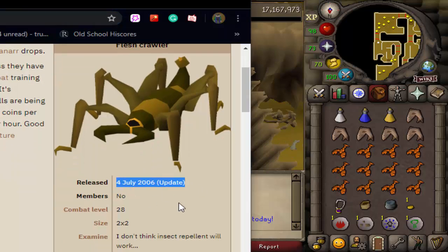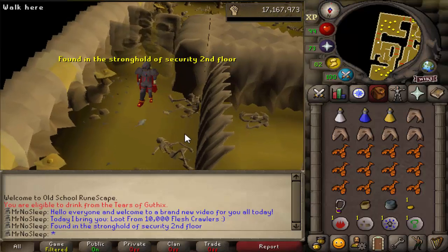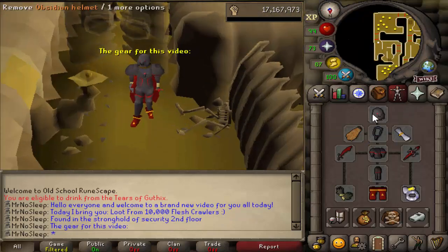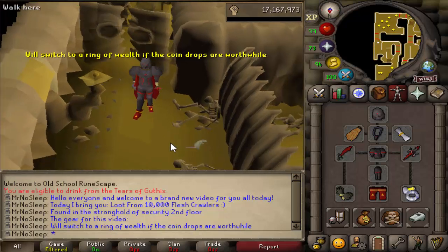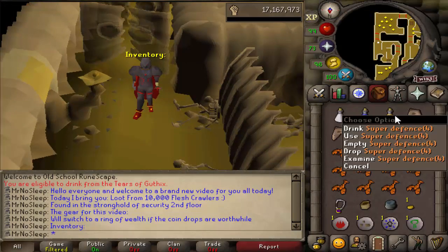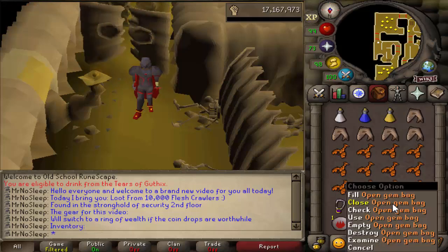Just like the Katable Pond and the Anku video, this was all done on the iron man account. Found in the Stronghold of Security on the second floor, released into the game July 4th, 2006. The flesh crawler has always been infamous for two things: dropping a lot of fire runes and dropping a lot of herbs.